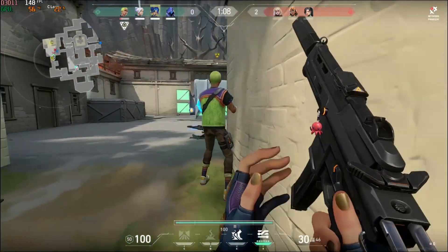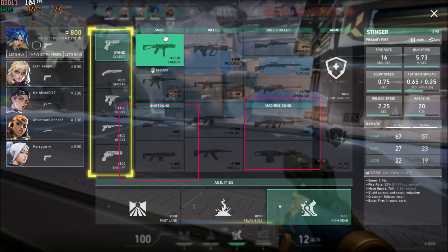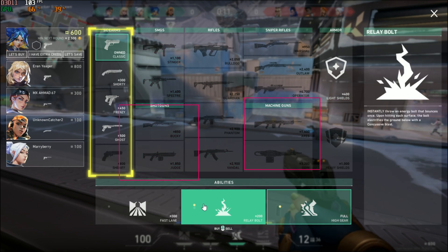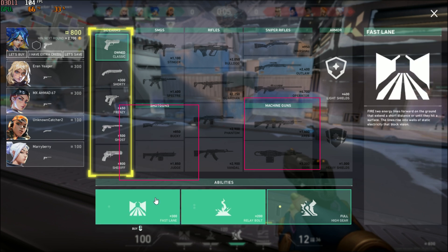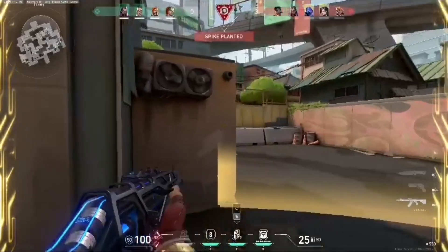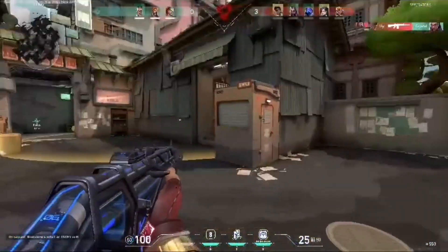Finally, at the bottom of our tier list, we have the D-tier weapons — the underdogs of Valorant's arsenal, often outclassed by their higher-tier counterparts. While they may have their moments, they are generally best avoided unless you are in a pinch or feeling particularly adventurous. And there you have it, agents — our complete weapon tier list ranking every gun from best to worst.